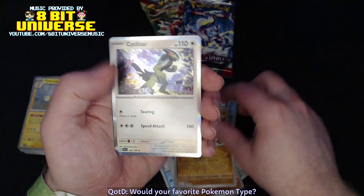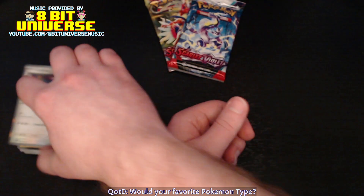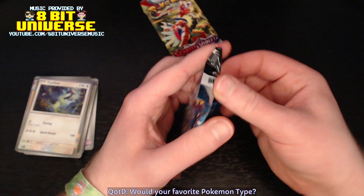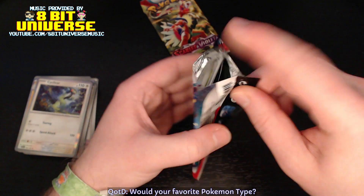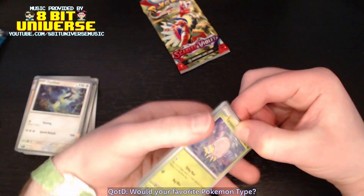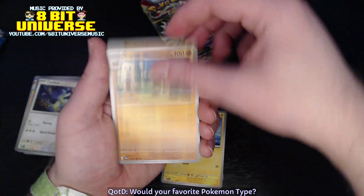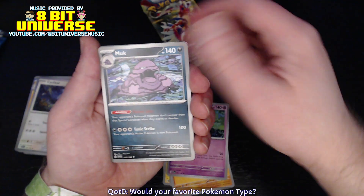Lucario, Primeape, and a Cyclazar. This box is not treating us well so far, friends. This box is not treating us well. Or sorry, I guess it's not a box, per se — it is just a... what do you call these six-pack bundles? Bundles, I guess they're called? I'm not sure. But either way, it's not being nice to us today.